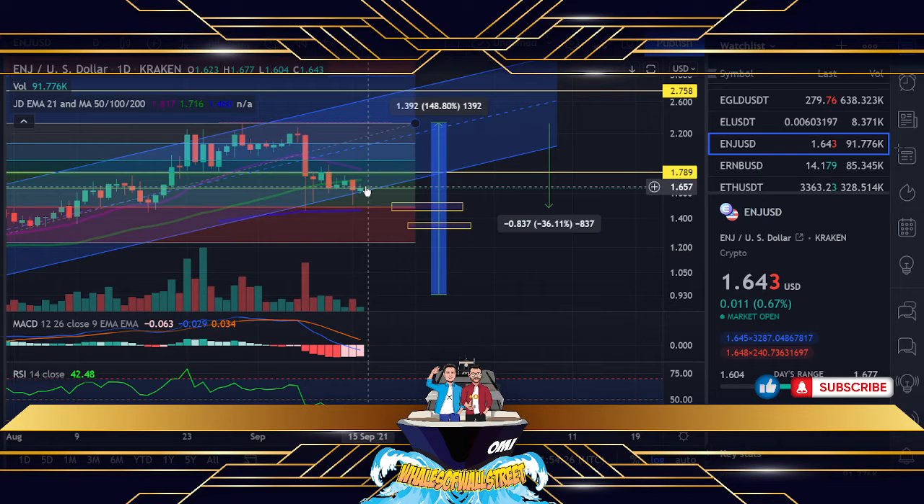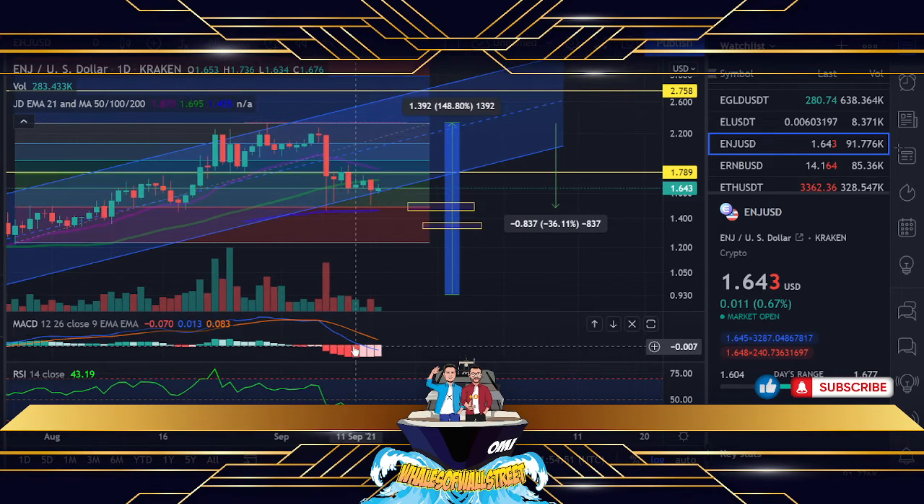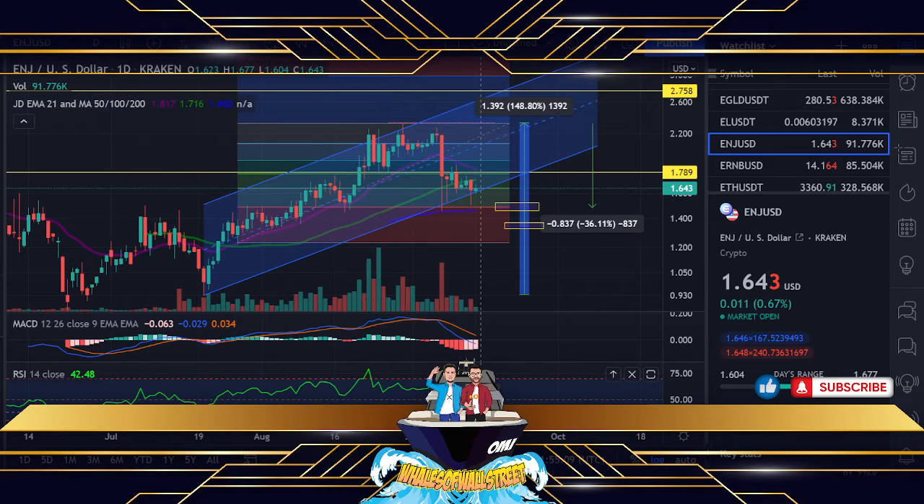The MACD histogram is showing pale red here — this usually indicates that the slowing down of selling is occurring. That doesn't mean we're going to flip immediately upward; it means the selling is decelerating. The RSI is currently sitting at 42. Personally I'd like to see that between 35 and 40 before considering this is definitely going up. That's why I think if we go down to this area it could be a good trigger point. I want to see the MACD narrow — if this gap starts narrowing over the next two or three days...